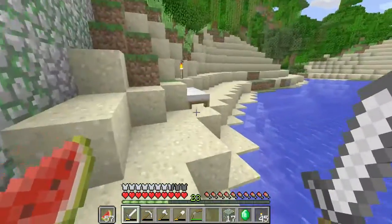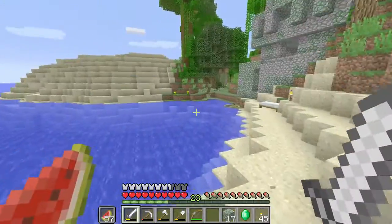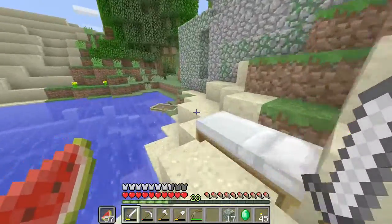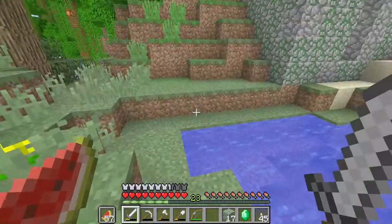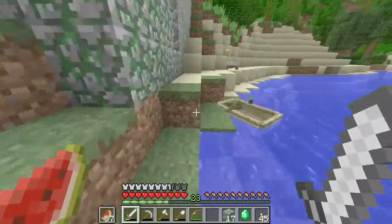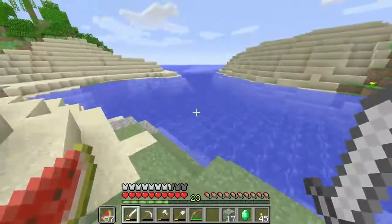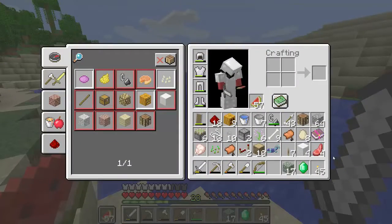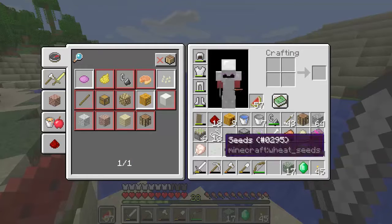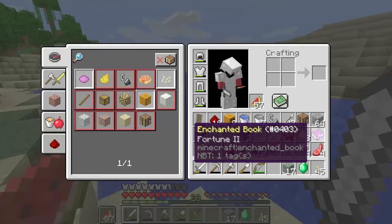In today's episode, as I said in the previous episode, we will be building something extremely awesome. But I found something insanely awesome. As you remember in episode 2 I said this is the best seed ever, and today what I found just proved my point even more. If you look at my inventory, I have a new enchantment book, I have an emerald, I have diamond horse armor, I have more pistons, and look at this — fortune 2.